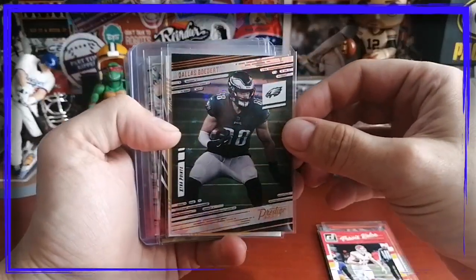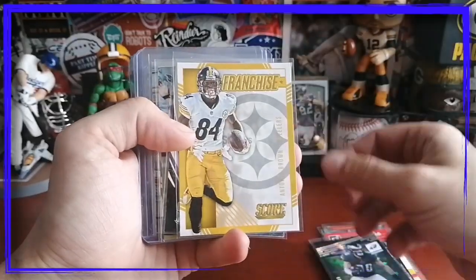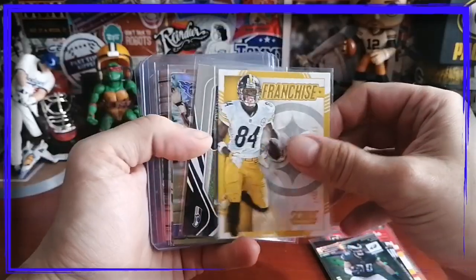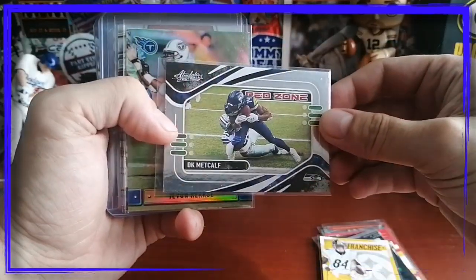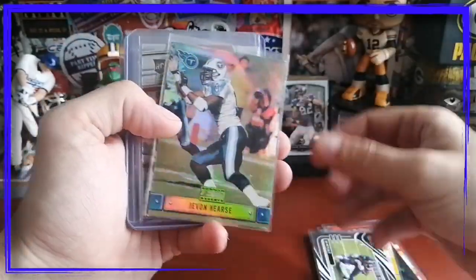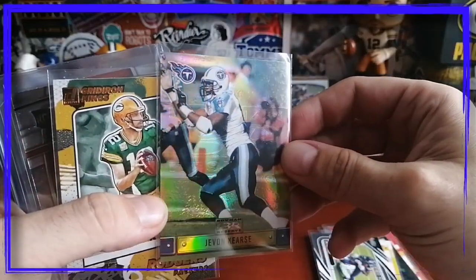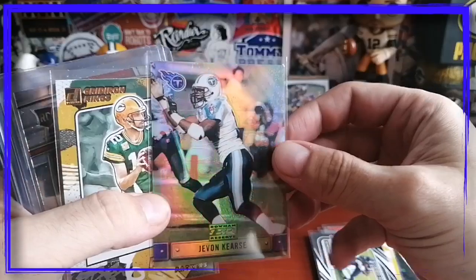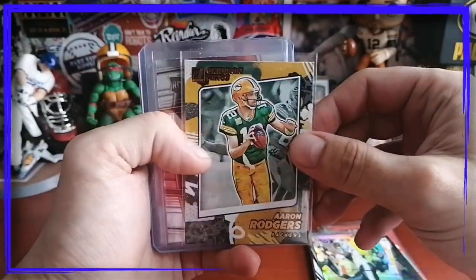We got everybody's favorite Manning — Eli — on the signal callers. Dallas Goedert from the Eagles on the extra points with all those stars on it. We got a beast receiver, Antonio Brown — what this guy could have been, he was amazing. DK Metcalf in the Absolute Red Zone — nice card. Another throwback: Javon Walker — this is a beautiful card from Bowman Reserve, it's a refractor.